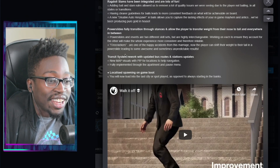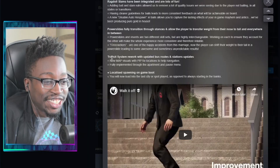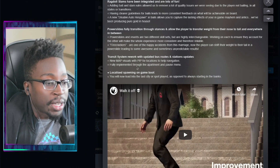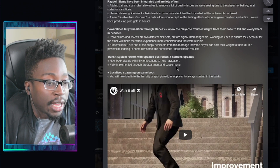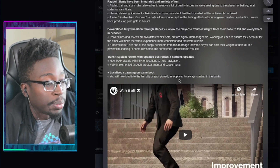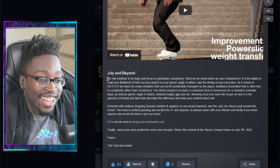Firecrackers are one of the happy accidents from this marriage - the player can now shift their weight to their tail in a power slide leading to some awesome and sometimes unpredictable results. There's also a transit system rework with updated bus routes and stations, new map visuals with PIP for locations to help navigation fully implemented through the apartment and Paul's menu, and localized spawning so you now spawn into the last city or spot played instead of always starting at the banks.